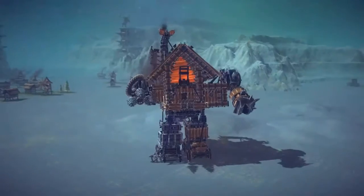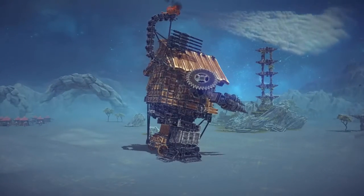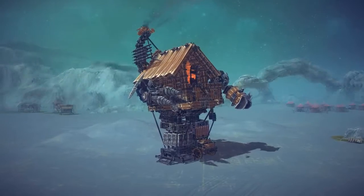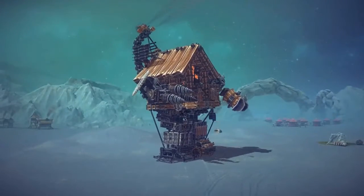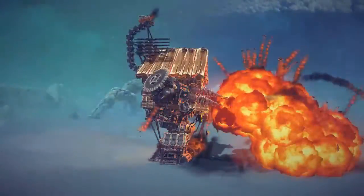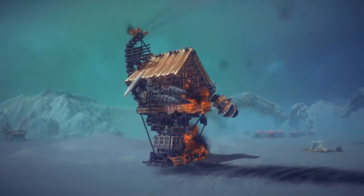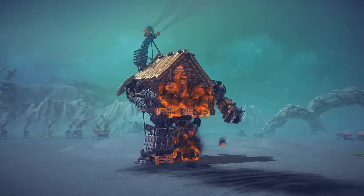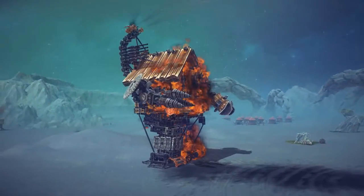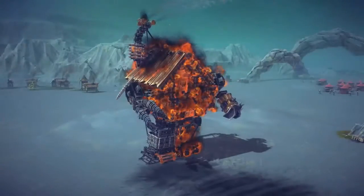There is also a fire breath — let me try that out. Okay, that's not quite fire, that's kind of just steam, but whatever. There are also some rockets — let's launch those off. They just don't go very far. So yeah, this is just a really cool walker — it's like a house but also a walker. And now it's on fire, which makes it look even more bad-ass.